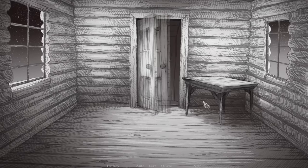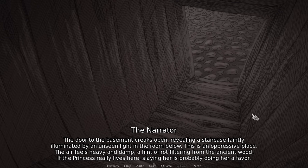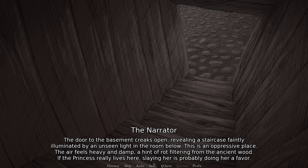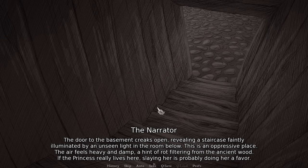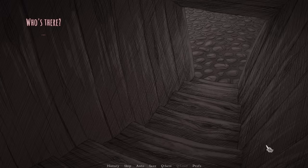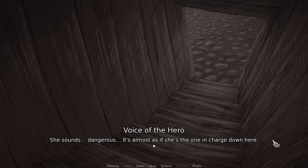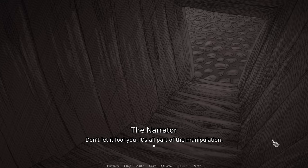Enter the basement. The door to the basement creaks open, revealing a staircase faintly illuminated by an unseen light in the room below. This is an oppressive place. The air feels heavy and damp, a hint of rot filtering from the ancient wood. If the princess really lives here, slaying her is probably doing her a favor. Her voice carries up the stairs: 'Who's there?' She sounds dangerous — it's almost as if she's the one in charge down here. Don't let it fool you. It's all part of the manipulation.